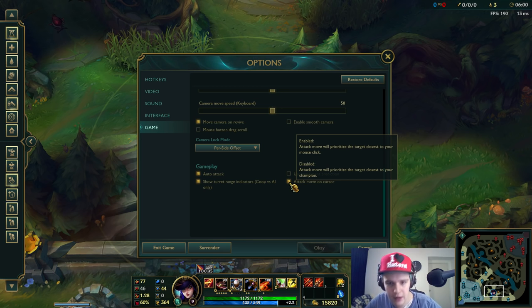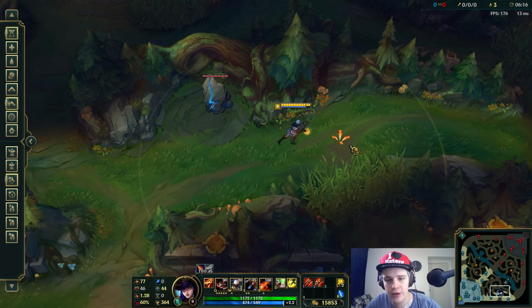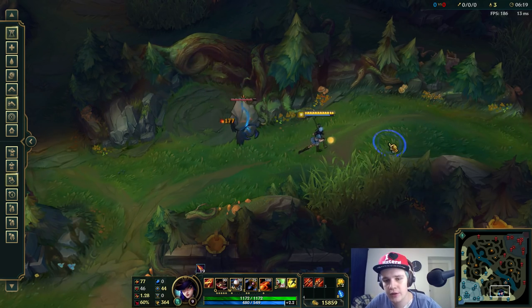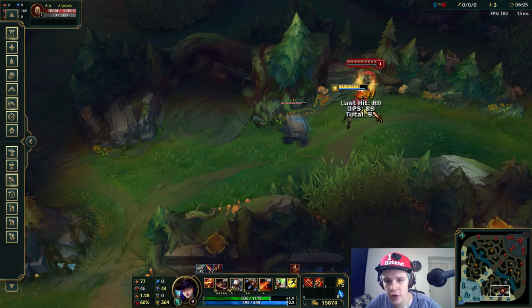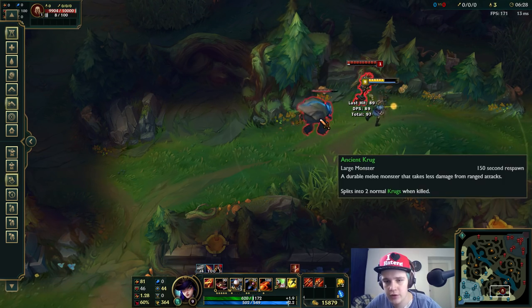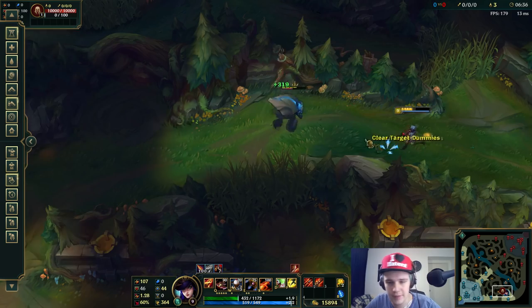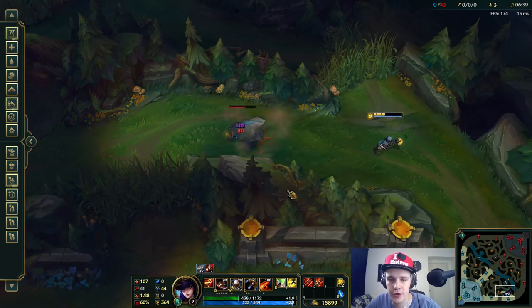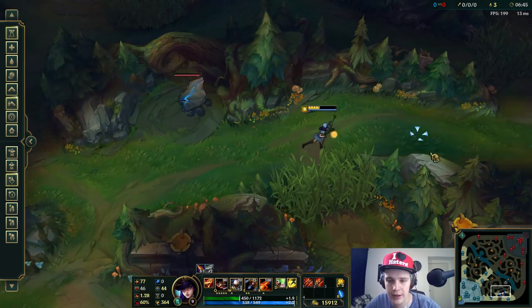Another thing is this option in game. Scroll down and you see 'Attack Move on Cursor' right here. You have to have this box ticked. Because if you don't have this box ticked, enabled means attack move will prioritize the target closest to your mouse click, and disabled means the attack move will prioritize targets closest to your champion. Which means if you use the auto attack move, it will only auto attack something that's closest to you.